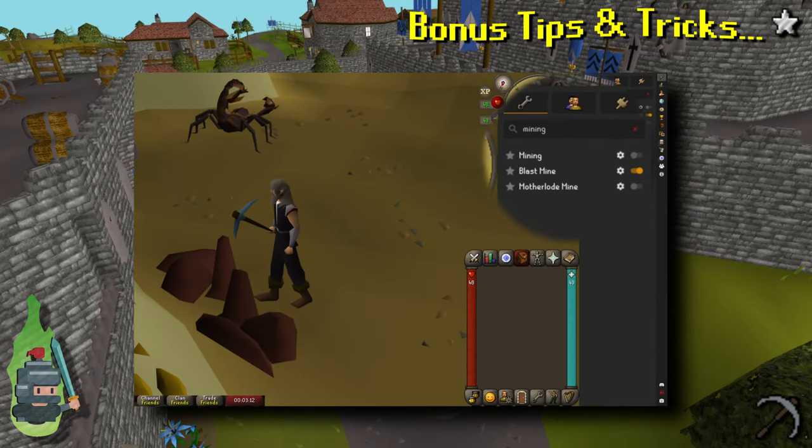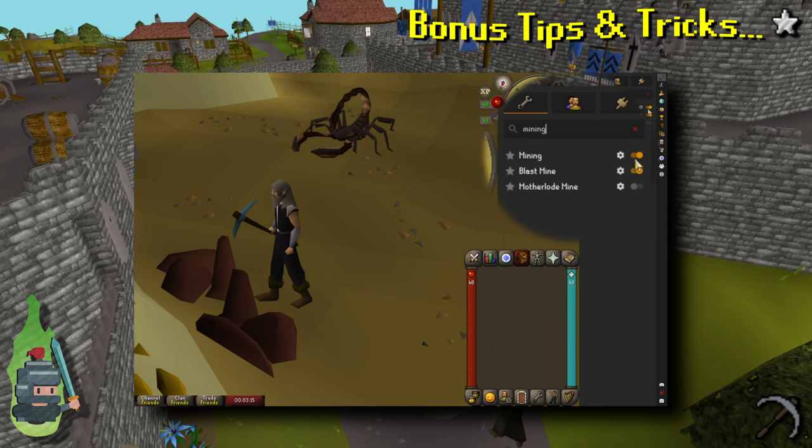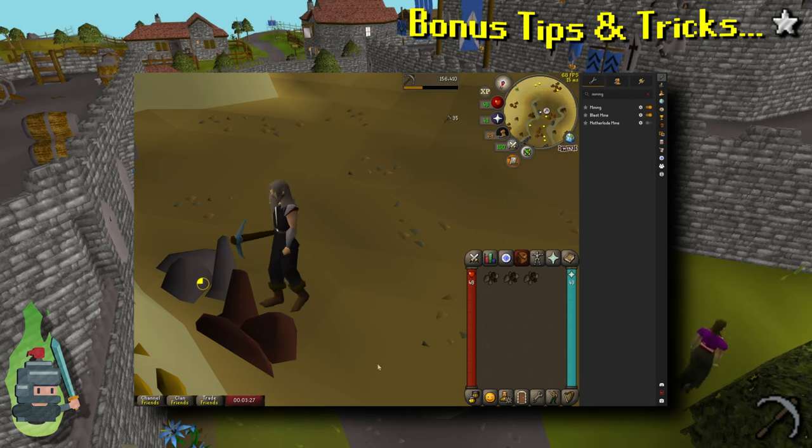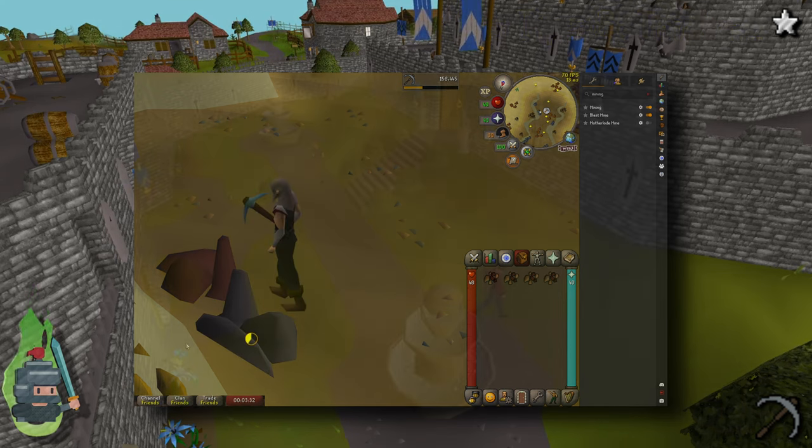Finally, I recommend turning on the Runelite mining plugin to see the ore respawn timers. It's not essential but it can be useful for planning your routes and clicks, especially if you need to decide whether to world hop or not.